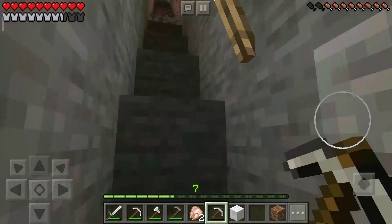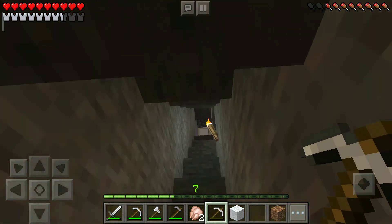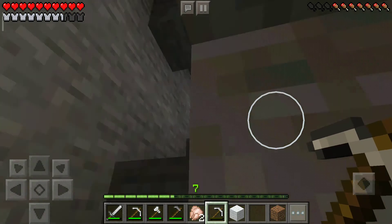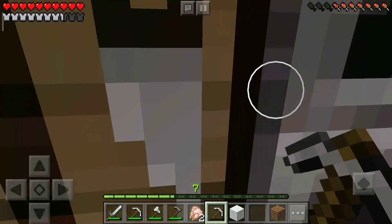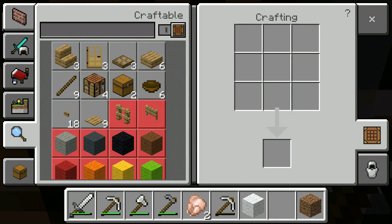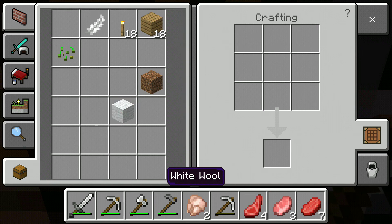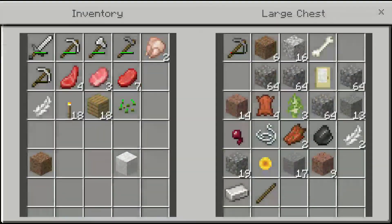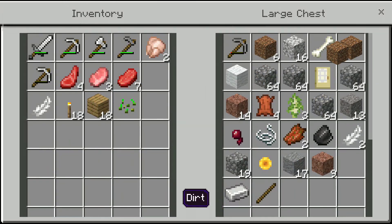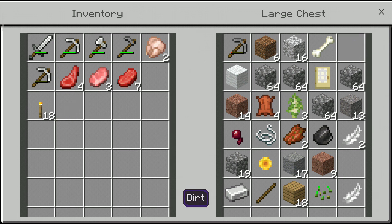Oh wait, I need food. This is hard mode — not hardcore though. I've never played hardcore; comment down below if I should play hardcore. I need more food. I have one more seed. I need one piece of seed. I need to cook this chicken.